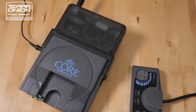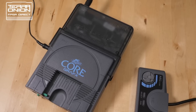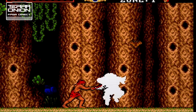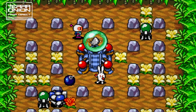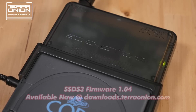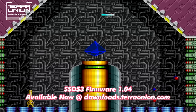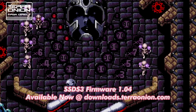Now let's talk about the Super SD System 3. We released firmware 1.03 just before Christmas and it was a massive update — a refreshed interface ported over from the Mega SD with new font, directory caching, seek time emulation, per-game BIOS support, and plenty of other tweaks. Today we are releasing firmware version 1.04, which is mostly a bug fix update addressing some regressions in the previous release. You can grab it from the Downloads section as well.